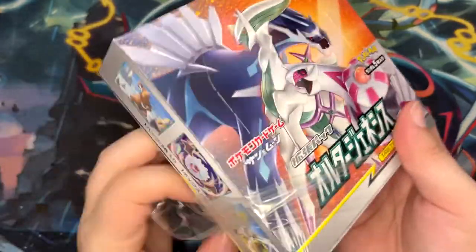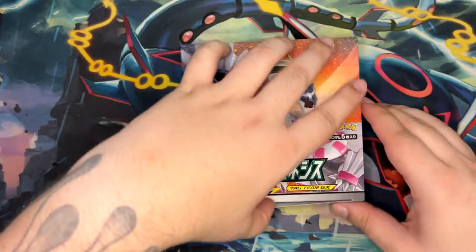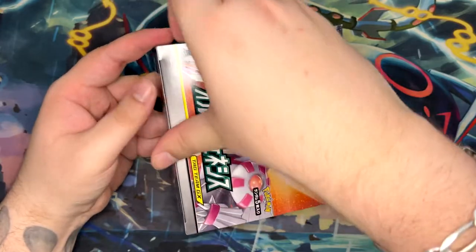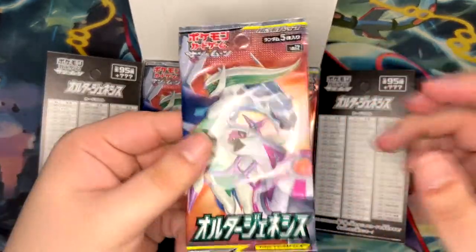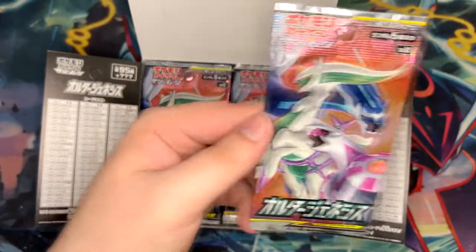That's not the only card — I mean, that's the main card you want to pull — but since this is an older set, you can also pull the Tag Team GX cards as well as the Tag Team Trainer cards. So let's get this open. There we have them, the booster packs — really cool looking artwork. I really love this, and let's see what we can do.